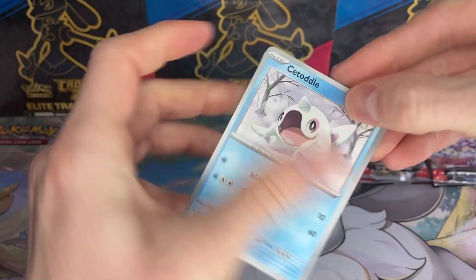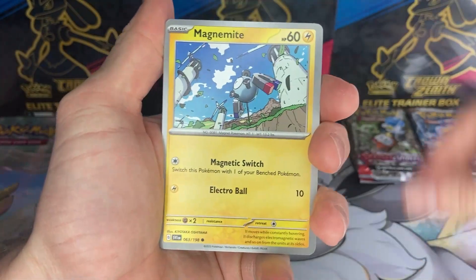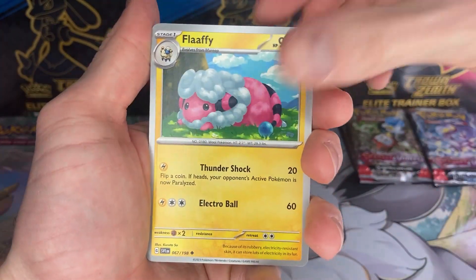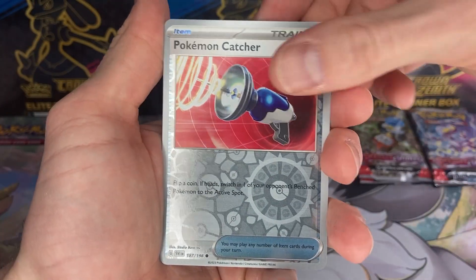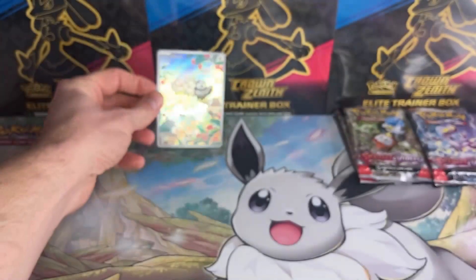Never know what to call them, I always get a bit confused about that. Let's see if we can get a second hit for these individually sleeved boosters. Rocky Chest Plate, Pokemon Catcher, and the last card is an Arboliva. Only a Vistali so far.